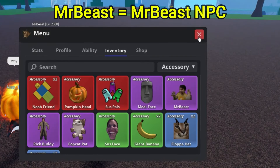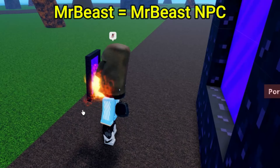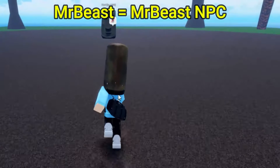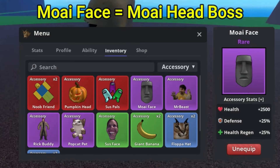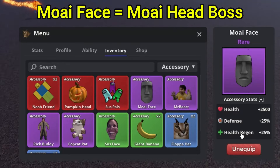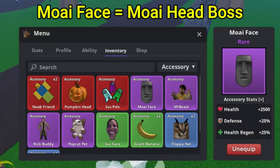We now move on to the Mawai Head. The Mawai Head is actually going to be in the Mawai Island, and you've got to defeat the Mawai Head boss. This is the Mawai Head — once you do defeat it, there's a chance of you getting the head. This does give you a ton of health — 2500 health — health regen, and defense. So it's basically a defense accessory.